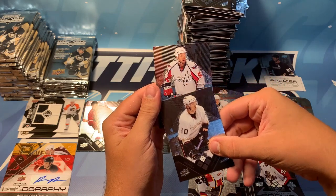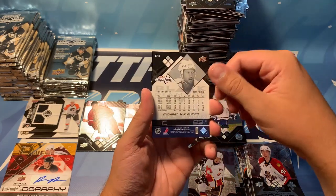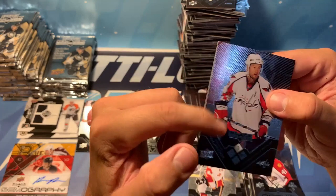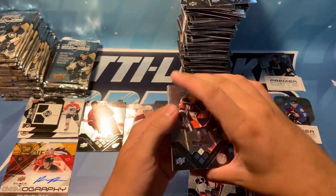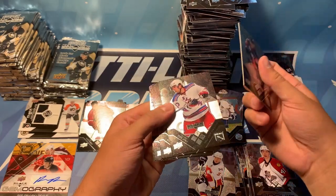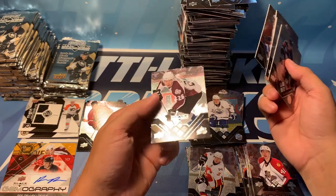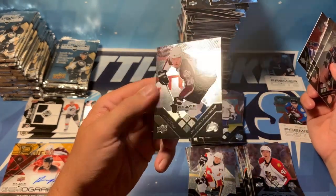Oh — Nylander, Michael Nylander. Actually, it's just a base — why did it tip me off, it was all red over here, I was thinking it was like a ruby. That was wrong, it's just a base. We've got Mike Comrie, Chris Drury, Josh Harding, Nick Andropov, and a triple diamond of Paul Stasny — very neat.